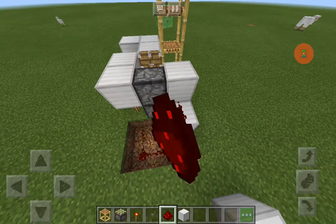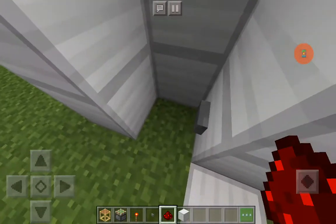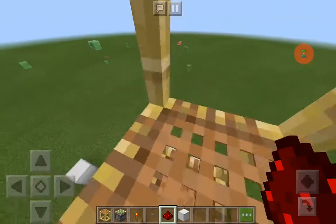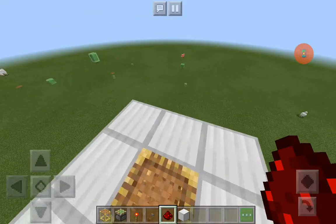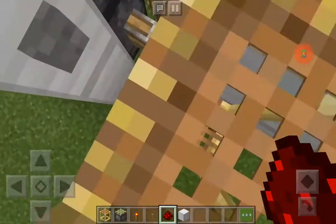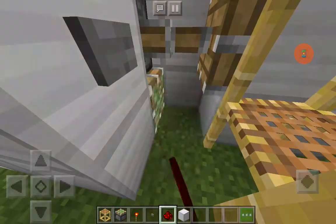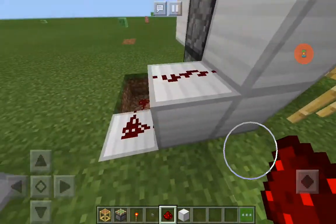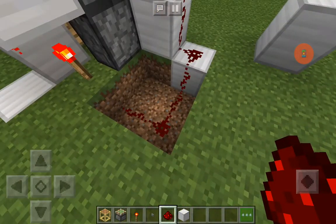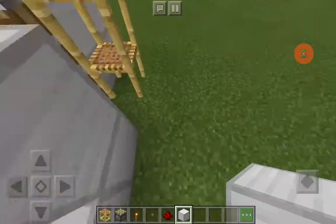Just like this. Then you're pretty much finished — you can decorate this any way you want. It's really easy to build. Just hold down the down button right here. No mods — this is definitely survival friendly. You just need the scaffolding and two pieces of string.